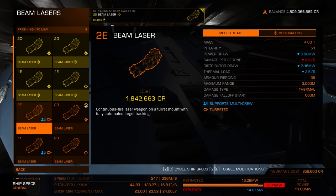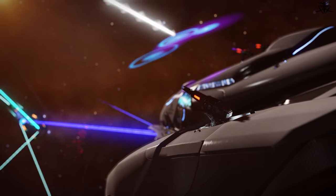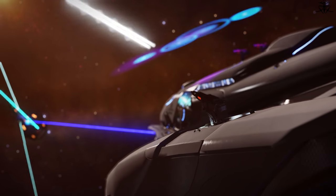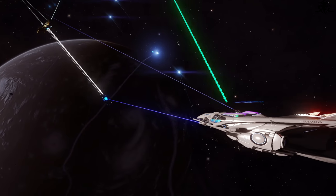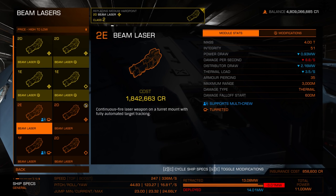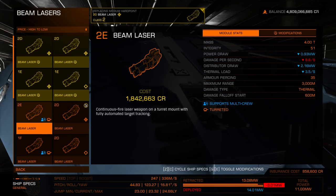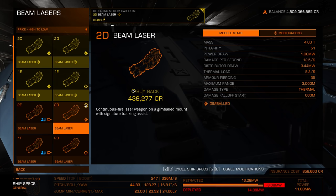Turreted weapons are automated — great for AFK farming or ships that can't turn well like the Type-9 or Type-10. However, they can't be ordered to stop shooting when an opponent deploys countermeasures, so you waste shots at dead space. By default, turreted weapons have the lowest damage while fixed have the highest. Fixed are hardest to use. Personally, I go with gimballed weapons.